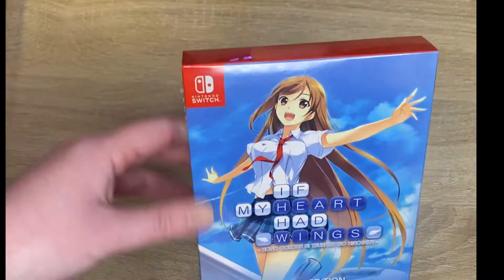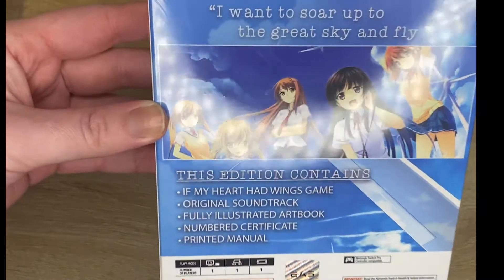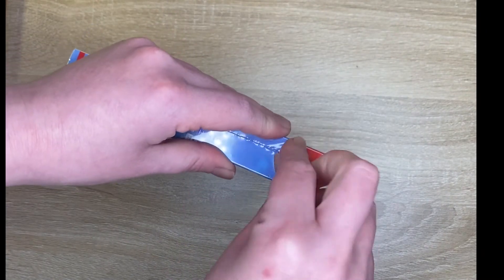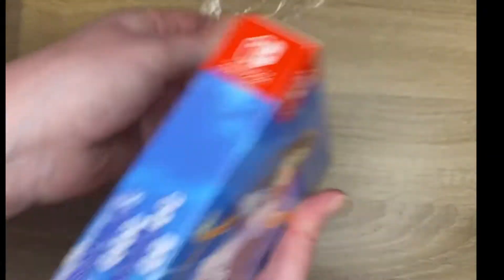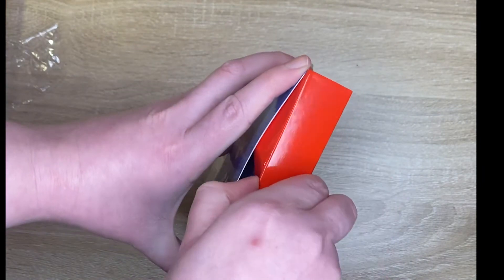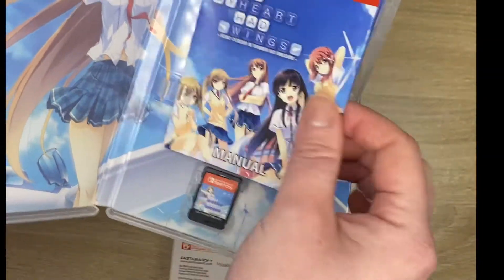There was also a sticker included outside the box which you can see now on screen. The next thing that was contained in the box was the actual game cartridge, as you can see here.